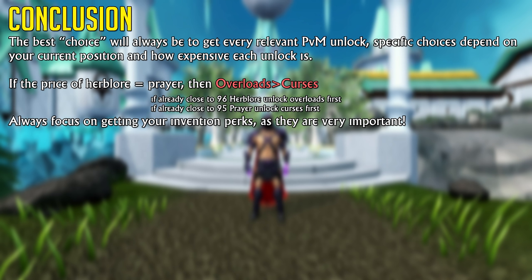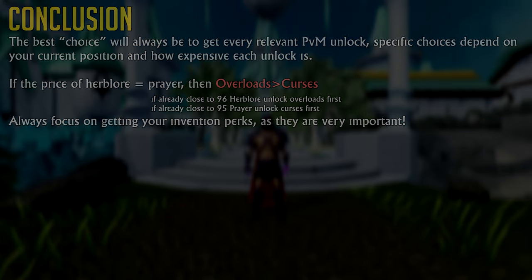What I hope to have made clear in this video is the potential impact of having one upgrade over the other, and that Invention is perhaps the cheapest power creep you can obtain — even cheaper than Prayer and Herblore — assuming you're starting from level 1. I hope you guys enjoyed the video and found it interesting. If you did, leave a like down below and maybe even consider subscribing, and I'll catch you guys in the next one.